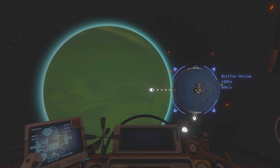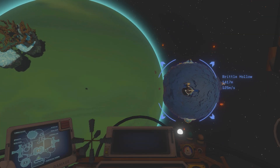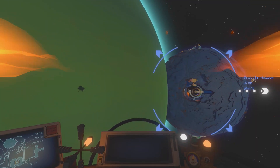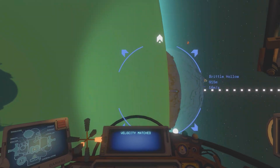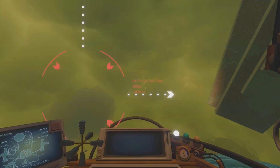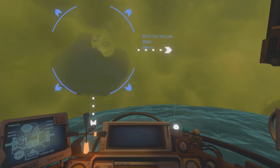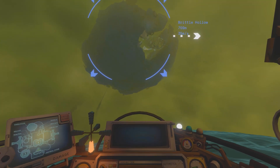The timer runs out and the interloper just disappears. Now this one may be my favorite of the whole video: Brittle Hollow and Giants Deep get so close that Brittle actually pokes through the atmosphere. The Orbital Probe Cannon, Hollow's Lantern, and Brittle Hollow itself all end up flying through the atmosphere of Giants Deep. These few clips are just mind-blowingly amazing to me and I'm so happy I'm able to share them with you guys.